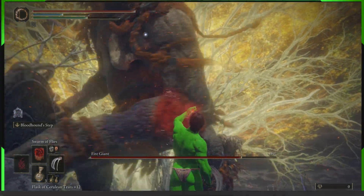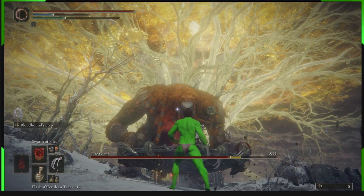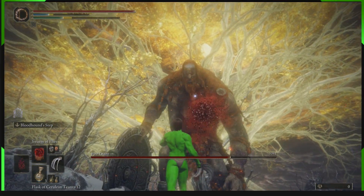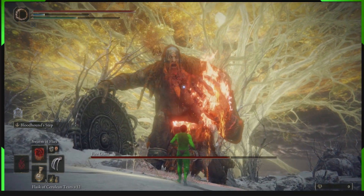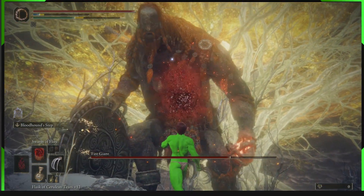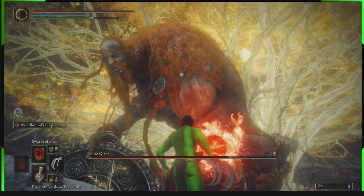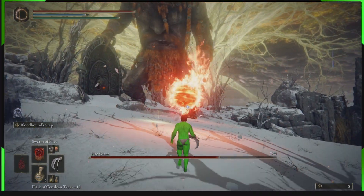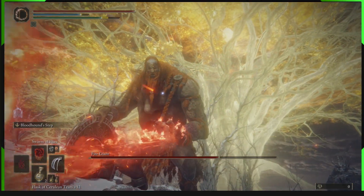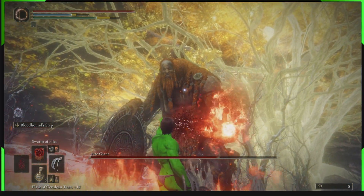This is easy, guys. This is the cheese method that I've designed for you guys that are struggling. Go get Swarm of Flies — it's easy to get, because most people are going there anyway for the rune farm. Level up while you're there a little bit if you're struggling, and get yourself Swarm of Flies. And then you'll be just laughing at these big slow enemies, because Swarm of Flies loves slow things.